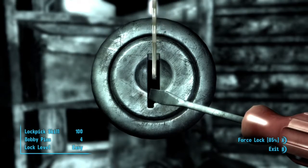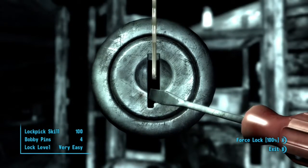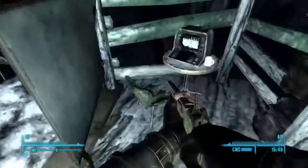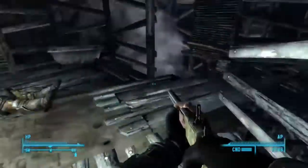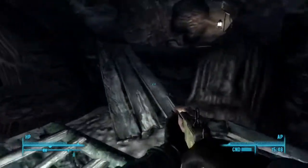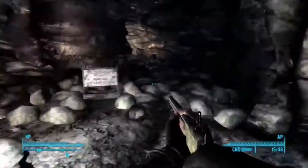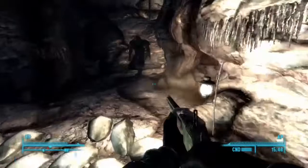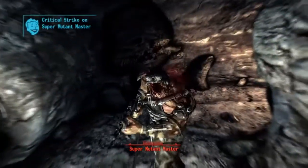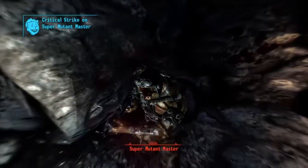I hope I can break this open, but the thing is if the lock breaks then you don't really get to find out what's inside. That's probably the annoying thing about lockpicking in this game — it's the same in Skyrim: if you run out of lockpicks you can't force the lock, so you won't know if you've missed out on like a load of diamonds or money.